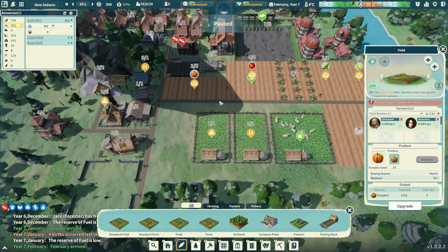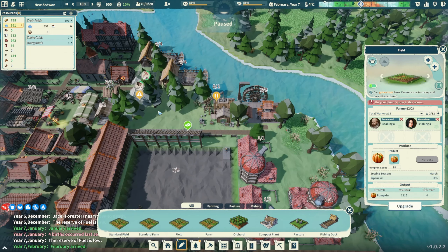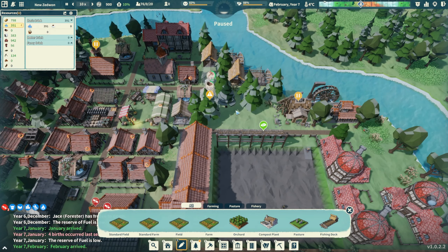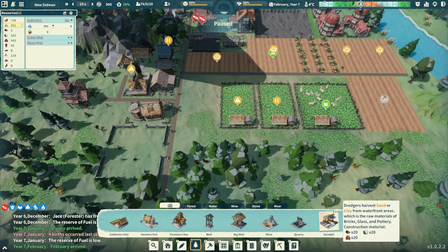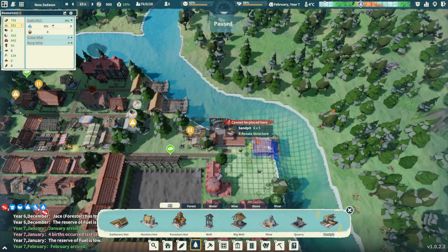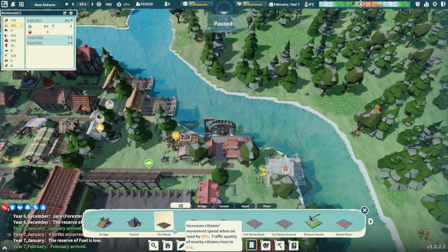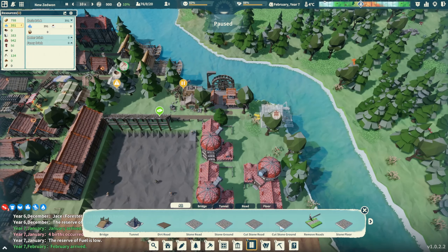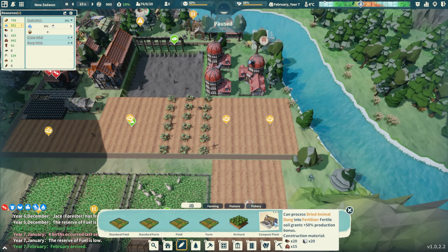Let's make sure these farms are maxed out. It doesn't grow this season but I want to keep my fishing people doing their thing too. We also need to get a sand pit. Let's set it over here - that's our new thing. We also unlocked the compost plant - it composts dried animal dung into fertilizer.